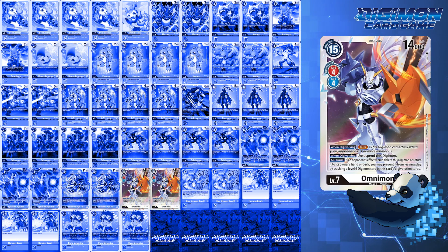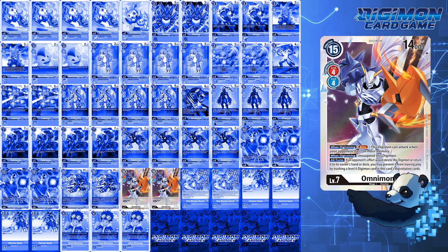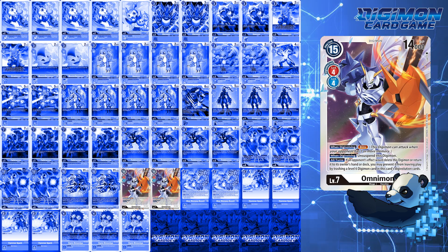For level 7s, I go with 2 Blitz Omnimon for the game finisher. Not much to discuss here — this card has become a common finisher in red and blue decks. And believe me, there are only a few outs to this card, being DP reduction, which prevents it from saving itself because it will still be at 0 DP.